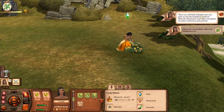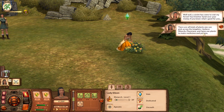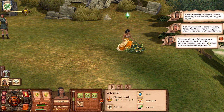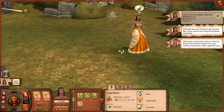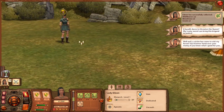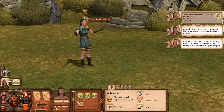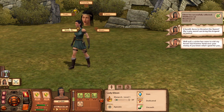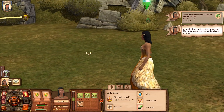The game tells me there are all kinds of plants one can pick across the kingdom — lizards, physicians, and spies use plants to make medicines and potions. Then: a bandit dares to threaten the queen! Someone is threatening her — it must be this woman, Forest Bandit Sedoni. That's an interesting name. Let's challenge her to a duel since she wants to threaten us for some money.